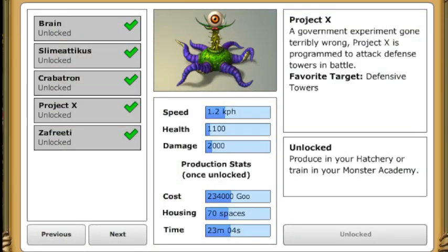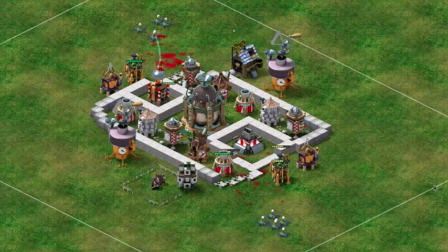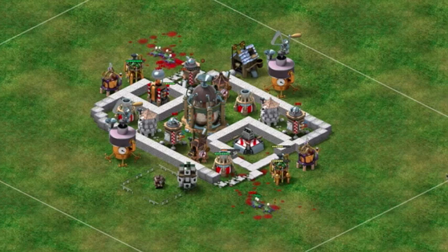A science experiment gone horribly wrong created Project X, a monster programmed to systematically attack your enemy's defense towers, with a single-mindedness that's almost disturbing. Like Krabatron, Project X will target defensive towers first, but with a much higher capability for damage.